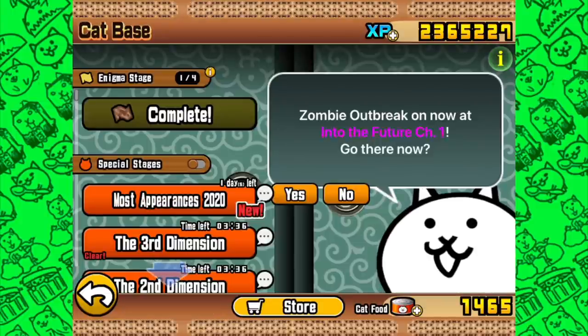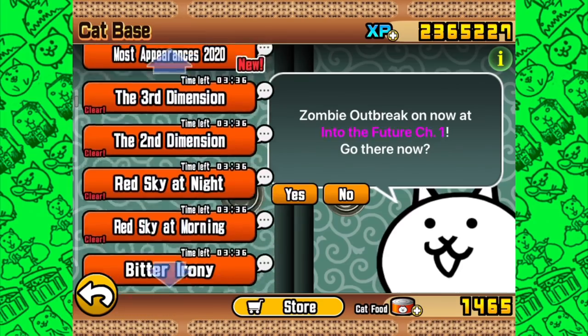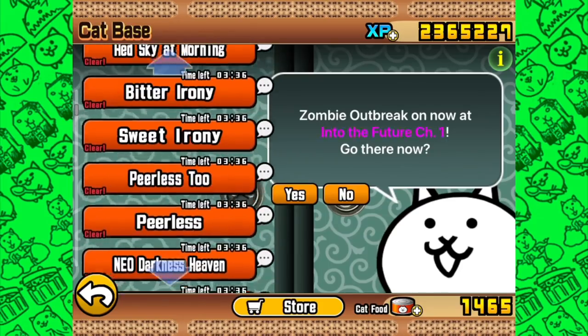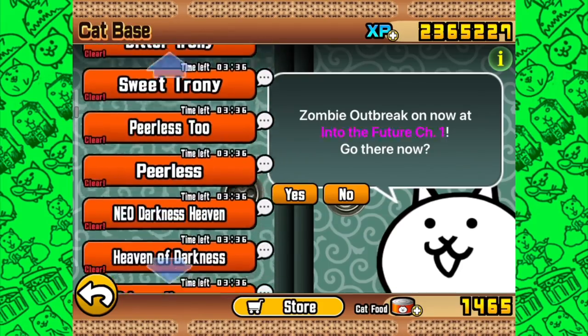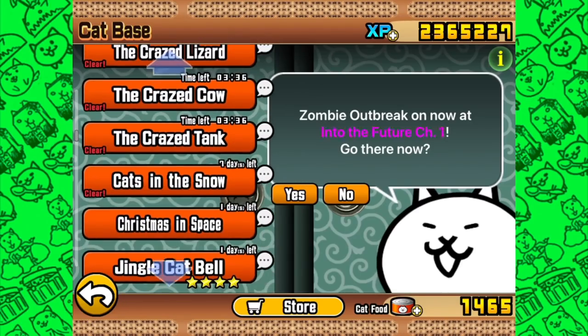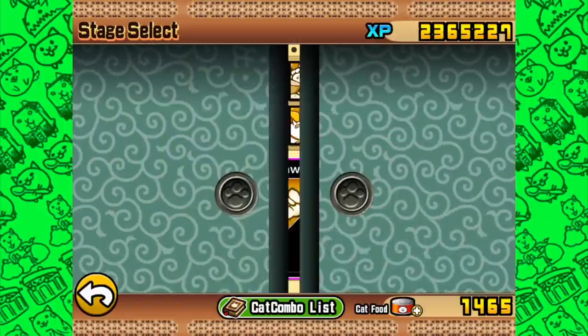Annoyingly for me, this yes button for the outbreak is still close by, and it actually almost looks closer to the event, so you can be accidentally catapulted into these chapters. As brilliant a feature it is, I don't want it to activate when I'm not intending to use it. Cats in the Snow is back, and I feel like that is just about the most important thing.